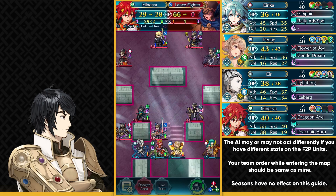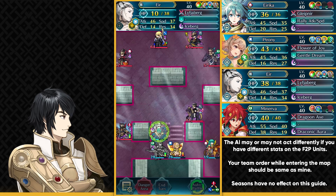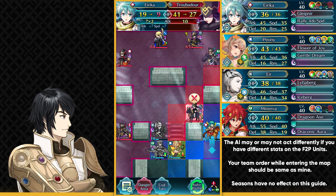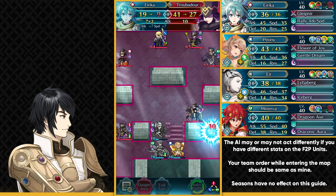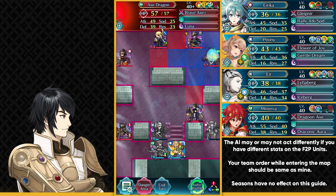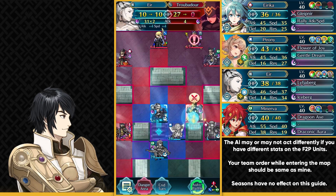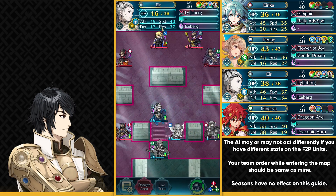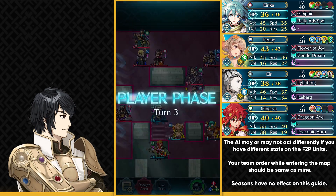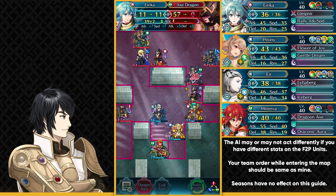Now we can destroy this Lance Fighter and snipe this Green Thief. Before you finish off this Cleric, you want to make sure you actually attack with Eirika. This is to make sure Eirika is in the desperation range when she faces the two enemies coming up next turn. Then dance up Eir and take out this Troubadour with the Overkill Iceberg. Sparkling Boost can be annoying at times, so you have to offset that healing by taking damage purposely. Now we can attack this Axe Dragon who has Guard Bearing.